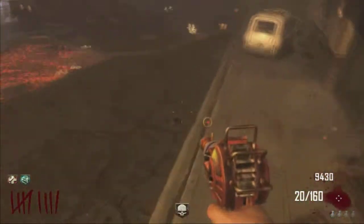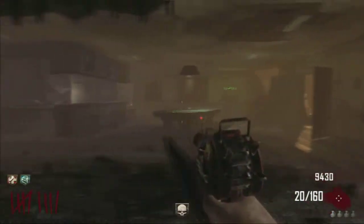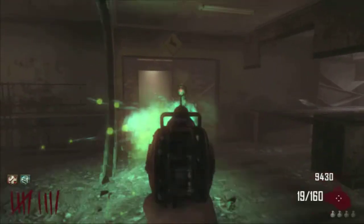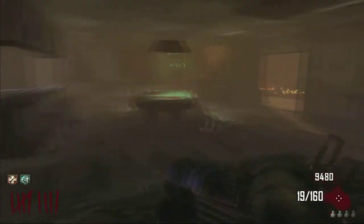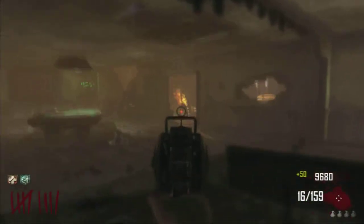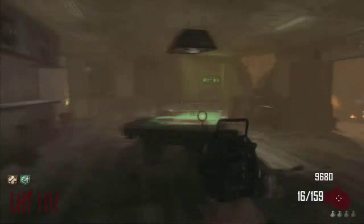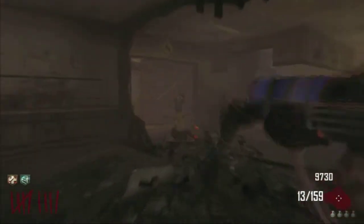This gun right here is the Ray Gun. It's been in every Zombies game since World at War on Nacht der Untoten, and it was actually the first implemented Wonder Weapon in Zombies. This gun is pretty powerful for a Wonder Weapon, and considering that it was the first, it's still in every Black Ops Zombies game, so that's pretty cool.